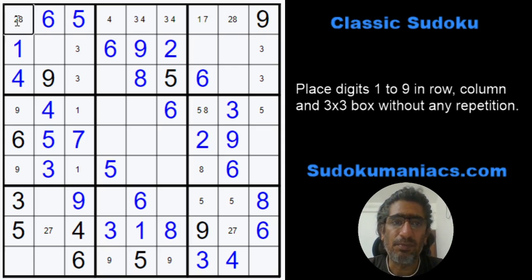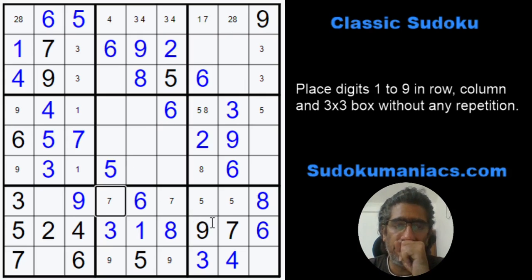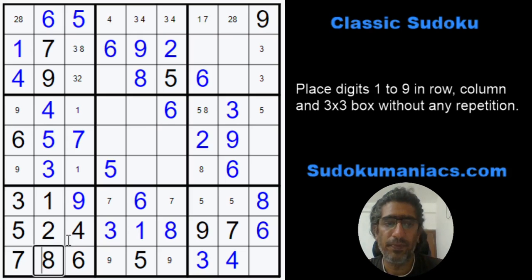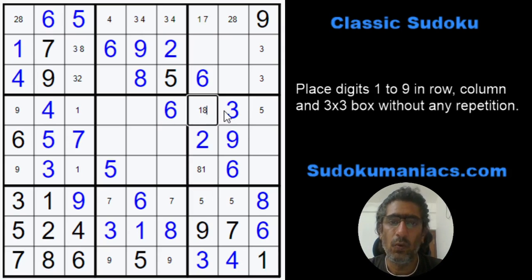Now that we know 7 is not possible here, 7 cannot be placed there, so this becomes a 7. By classic rules this would be a 7, which makes this a 2 and a 7. So this would be a 2, 8, 2, 3. This is a 2, 8, 9. So this becomes a 1 and an 8, because by classic rules the 8 has to be placed here. This 1 and 8 pair makes this a 7, so this becomes a 7 — and this is a 9 and a 2 to complete the row.